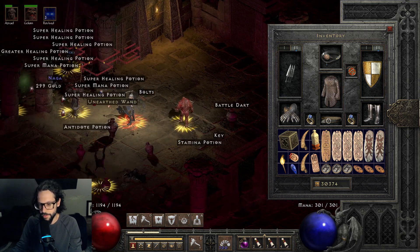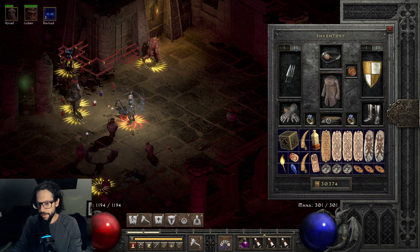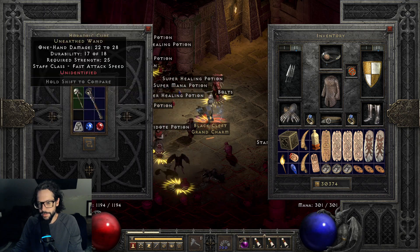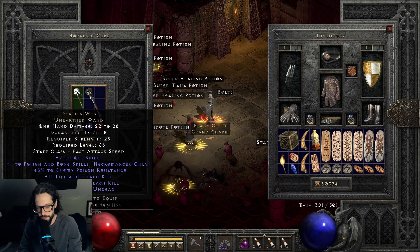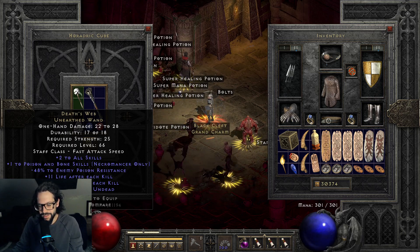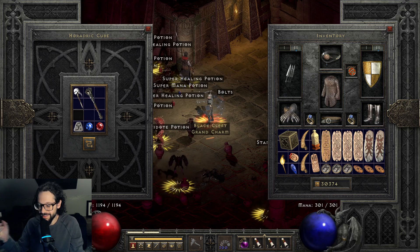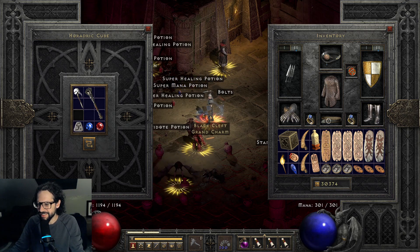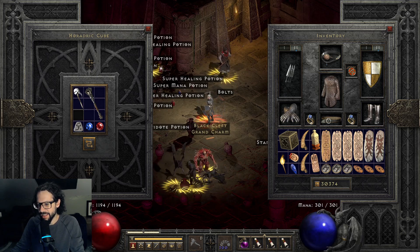Do you see what's on the screen here? Look at that — a Death's Web, minus 48, only plus one to poison and bone skills, two to all skills. I don't even know what the full rolls are on it. I just made that wand where I was like 'I don't need Death's Web,' and then boom, there it is. Insane!